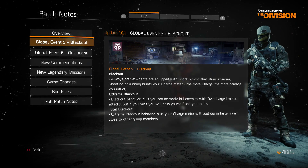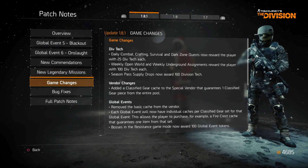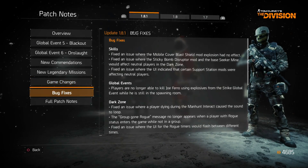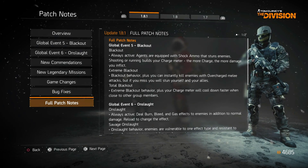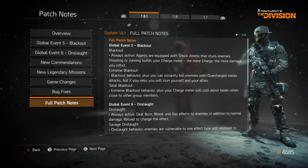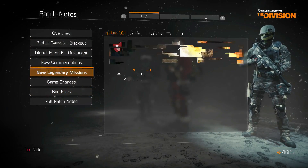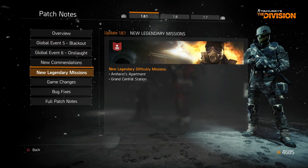In the patch notes you've got the overview, the modifiers for both global events, new commendations, two new legendary missions, and then a more detailed text format of the game's changes, bug fixes, and the full patch notes. That's a better job than I could have done and it's all right there in the game, so feel free to have a read and get some knowledge on what's coming up.